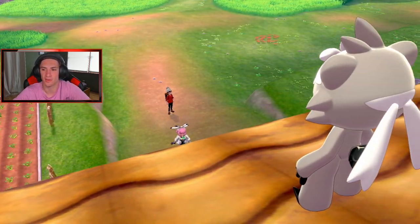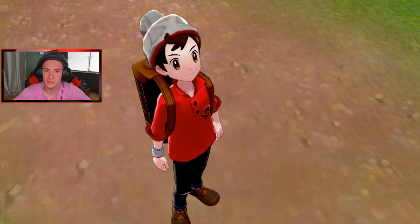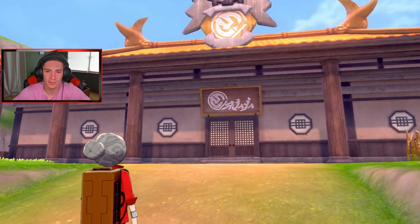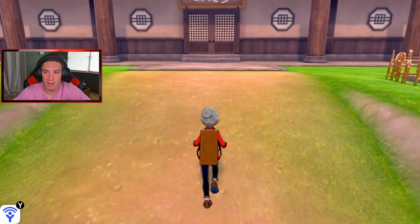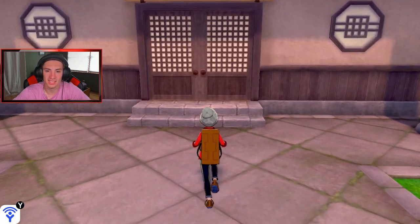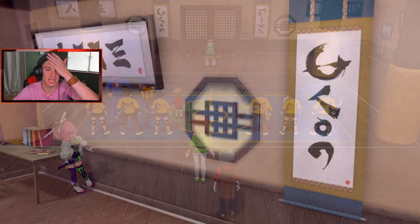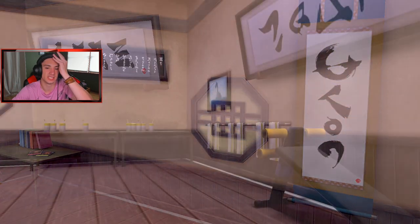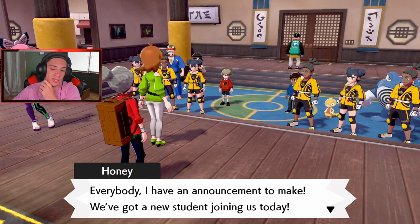We meet Mustard, the master of the dojo. He's like a polite old man but apparently he's a real beast when serious. He challenges us to a battle! My Pokemon are level 100 and I just want to get Kubfu. I don't know exactly how much story is here but I feel like they put a good amount of content in this DLC — 100 Pokemon to catch, the Diglett hunt, and competitive changes on top of that.